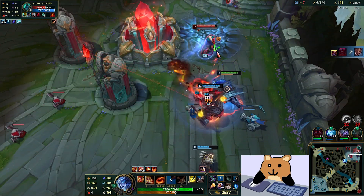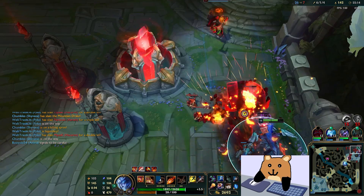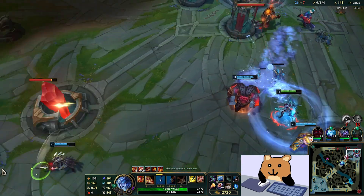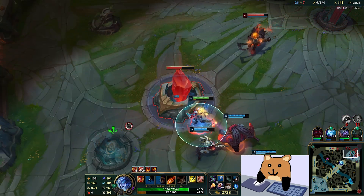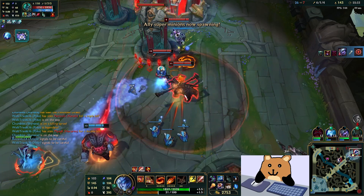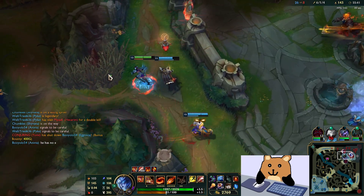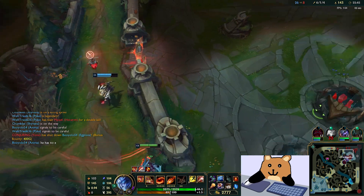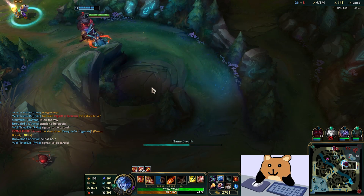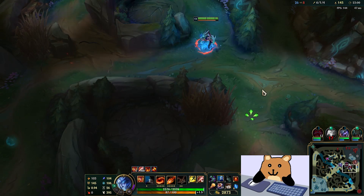We can literally just do anything here and it doesn't matter cause we're just way too tanky and we do a crap ton of base damage. What does Hecarim have? We're pretty much double this guy's armor and we have one armor item. Pyke does have ult — don't think we're getting much more than this.